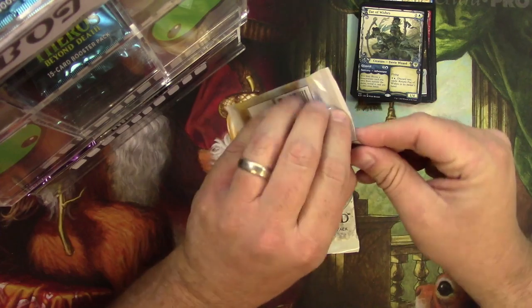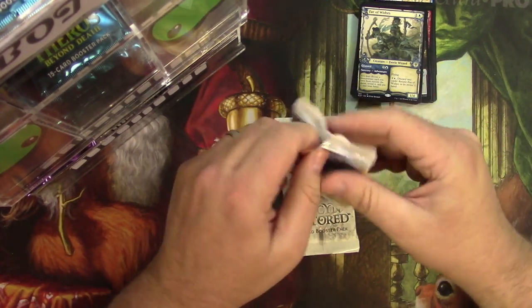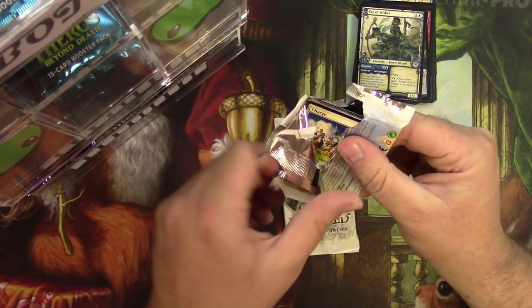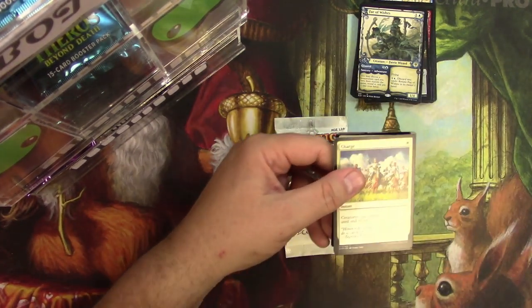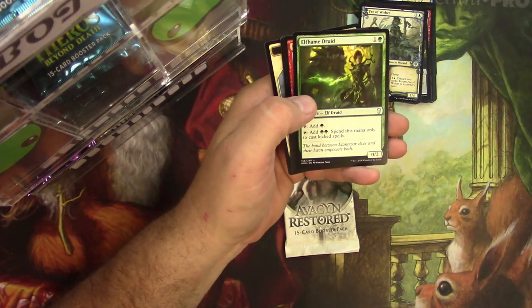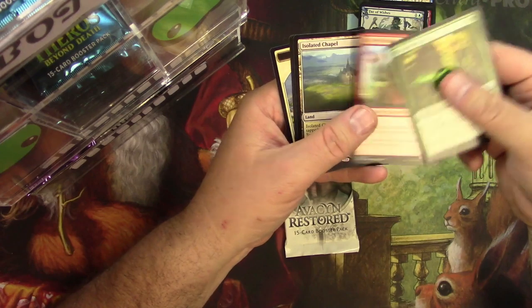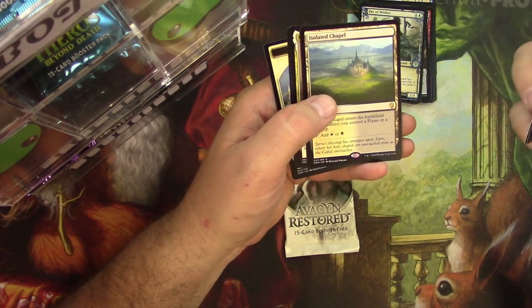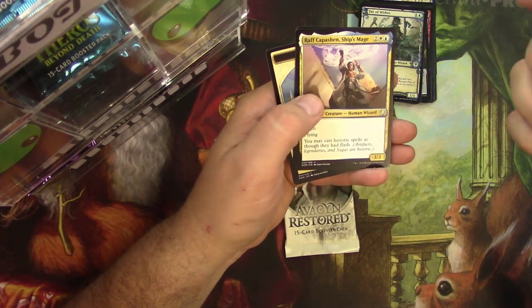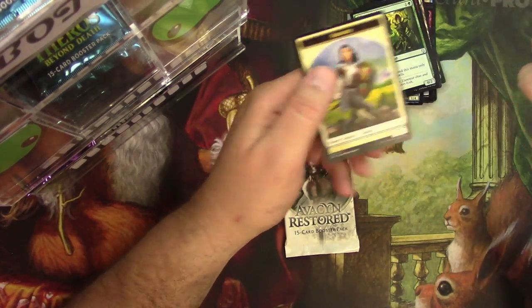Dominaria pack. Elfheim Druid, Orkish Vandal, Isolated Chapel — another one of those, what do they call these, the Czech Lands? Something like that. Raph Capuchin. And a Soldier Token.